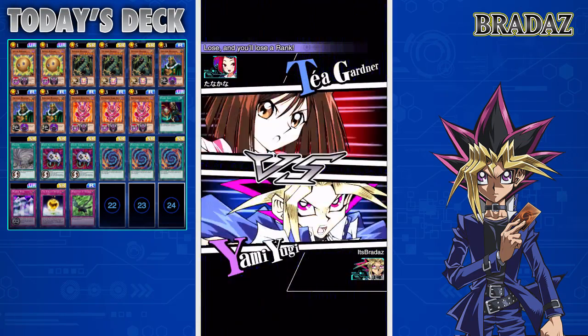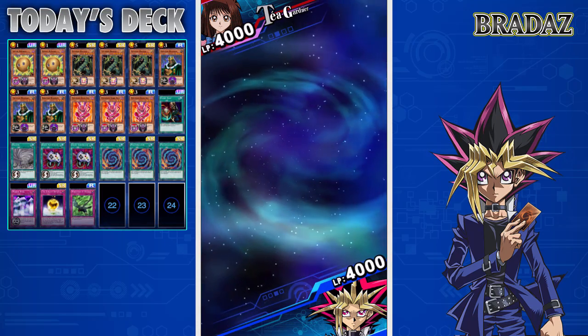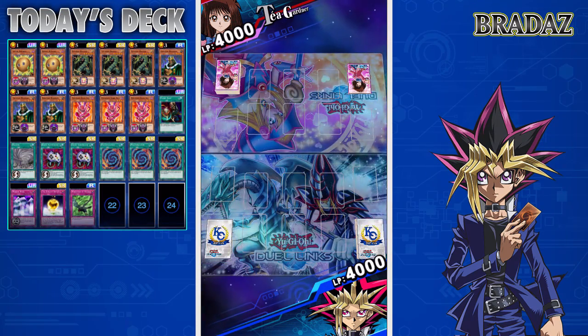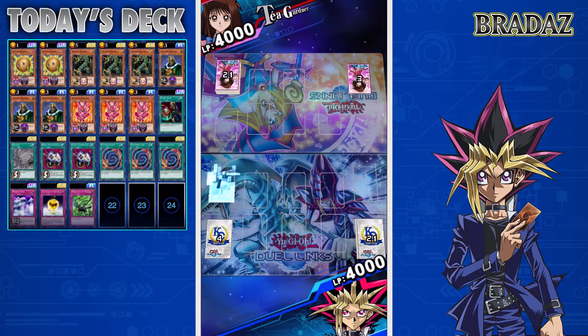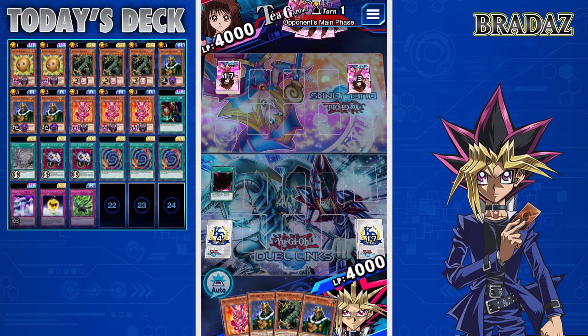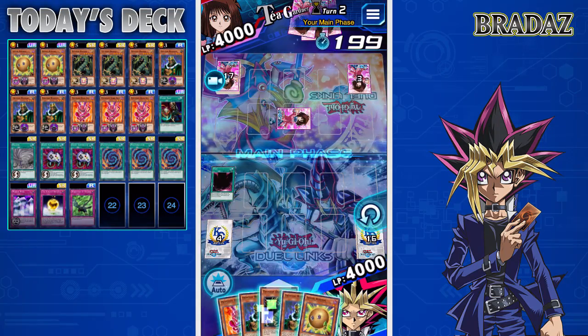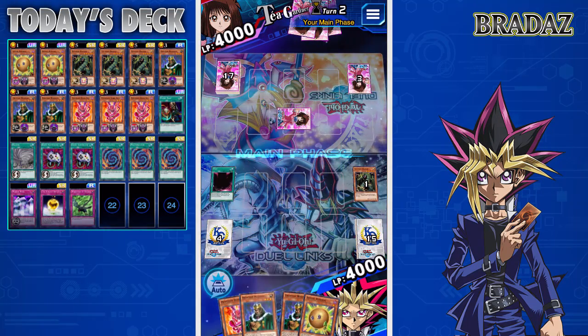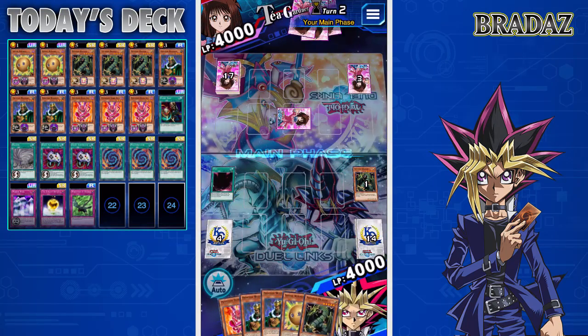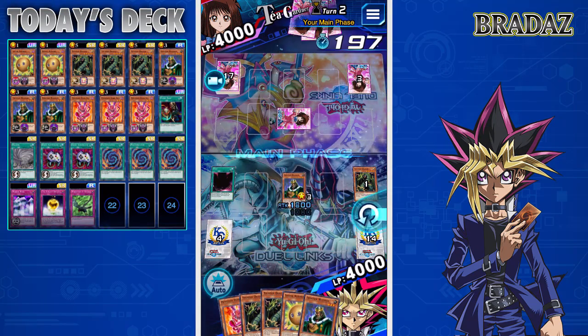This might end up being the last duel of the video. If the opponent loses, she loses a rank, so we better win this one. We have a four-in-seventeen chance of drawing Polymerization. We're going to bring our Thunder Dragons to hand. Thankfully we had two Frontier Wisemans — if we'd had two Possessed Dark Souls, I would have been a little more worried.